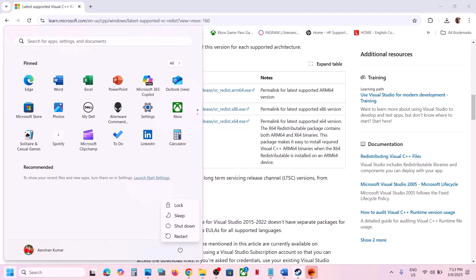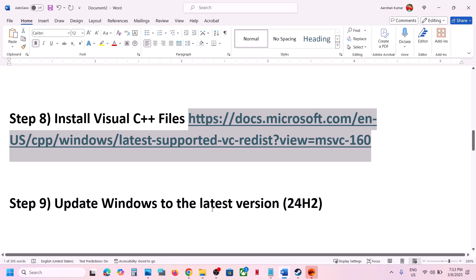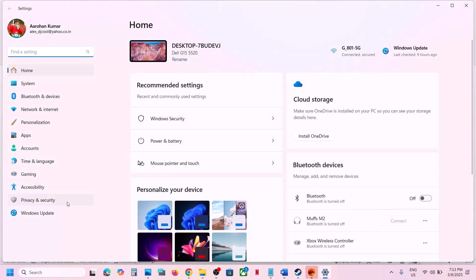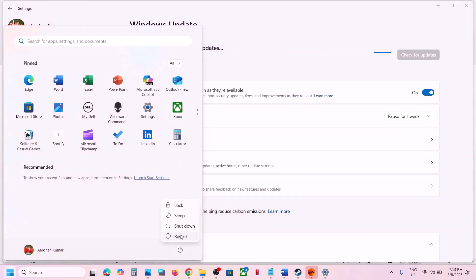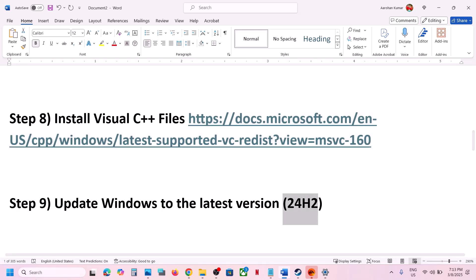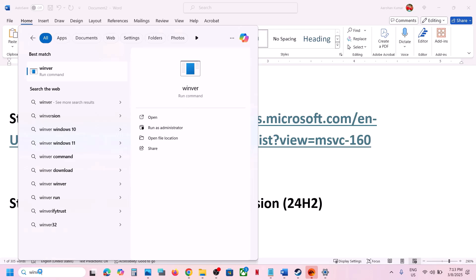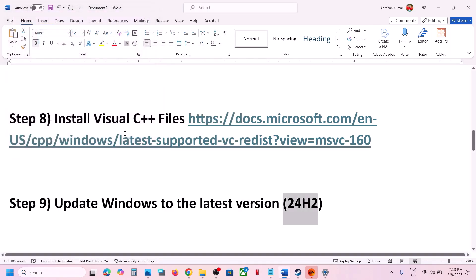The next step is to update Windows to the latest version. Open Windows Settings, go to Windows Update (or Update and Security), and click Check for Updates. Once all updates are installed, restart the computer and launch the game. Update Windows to the latest version — in this case version 24H2.